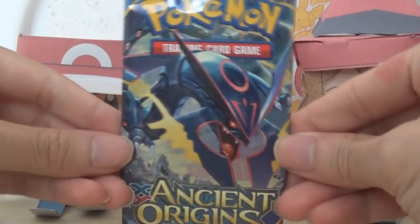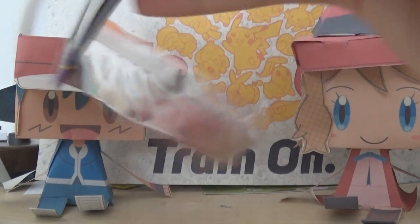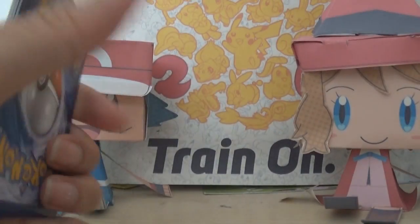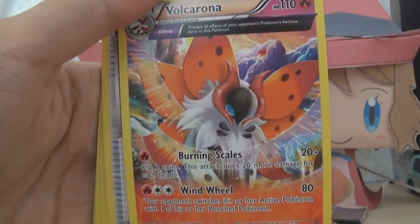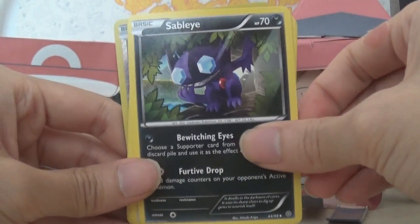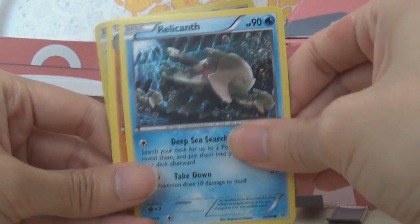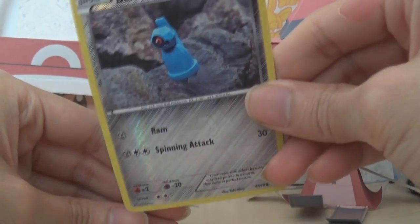I'll start with the Ancient Origins one. Let's open this pack and see what we got. We got a full-art Volcarona — looks beautiful, really beautiful! A Level Ball, a Sableye, a Lissander, a Courtney, a Relicanth, a Golurk, and Beldum — oh Beldum, Beldum, and another Beldum! Awesome.